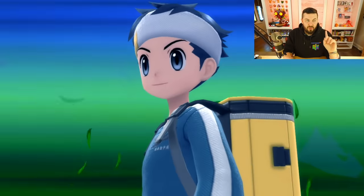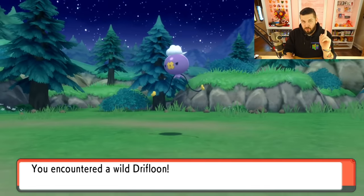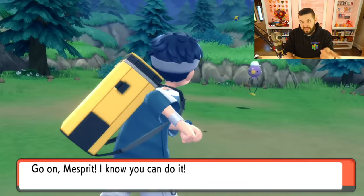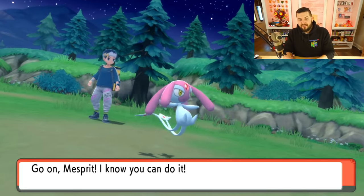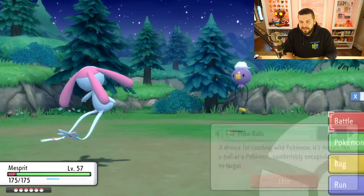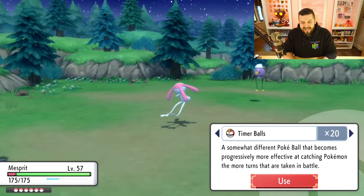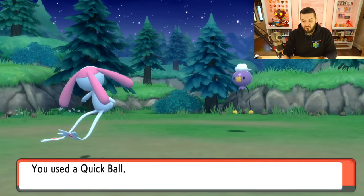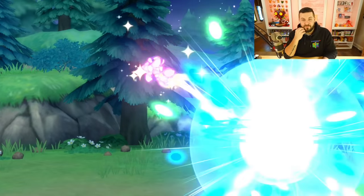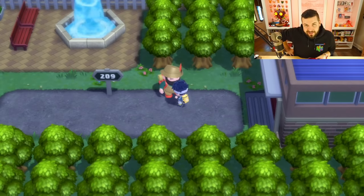Drifloon is actually only held by one trainer in the entire game, inside the Ghost Gym. It requires you to do basic math incorrectly — I think it was something like 'what's 12 times 3' — and you have to purposely go into the wrong room in order to find this Drifloon. So there you go, that's how to get Drifloon.